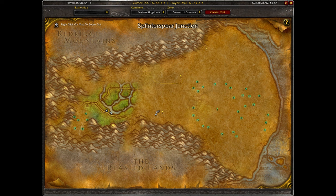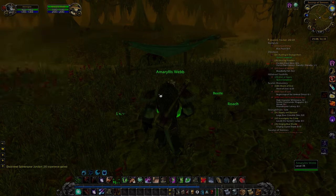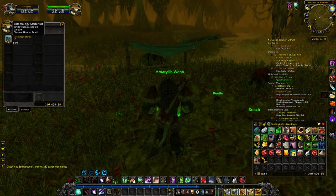For the Survival Instincts Rune, head over to 2554 in the Swamp of Sorrows and purchase an Entomology Starter Kit from Amaryllis Web.